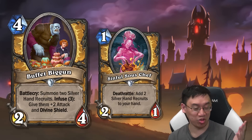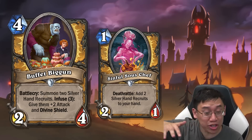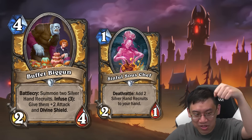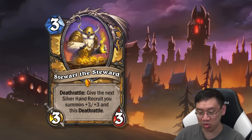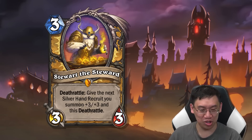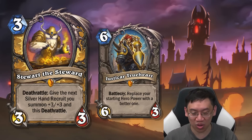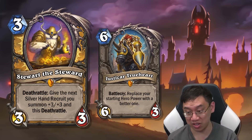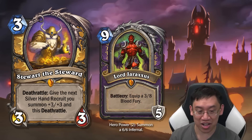Now the cherry on top — and it's a really big cherry. Steward the Steward, three mana 3/3, death rattle: give the next Silver Hand Recruit you summon plus three plus three. Wow. Back in my day I played mid-range Paladin with a six-mana 6/3 just to press the button and get two 1/1s. Now you play a three-mana 3/3, press the button, and get a 4/4. Your opponent might have to kill it, then you just press the button again and summon another 4/4. That's insane.